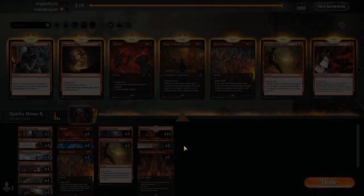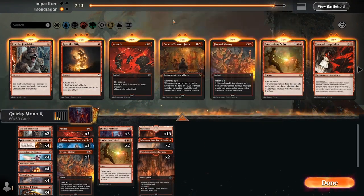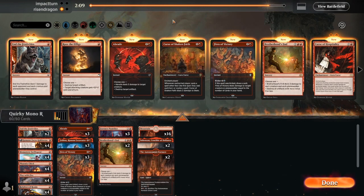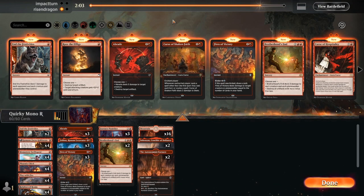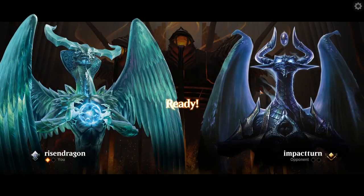I said I was going to swap in the Curse of Shaken Faith — I almost said Curse of Shake and Bake! We were going to do that in the first match but didn't end up doing it. I do think the Furnace Punisher fits here because they are running quite a bit of non-basics, so that's fine for now.